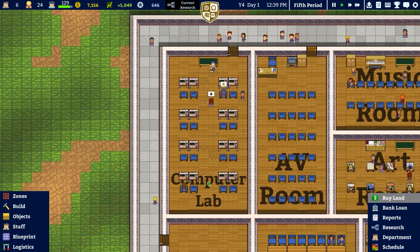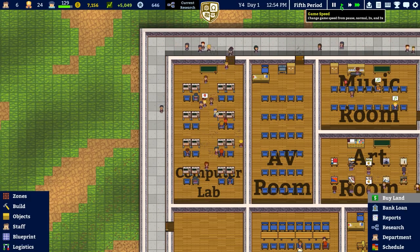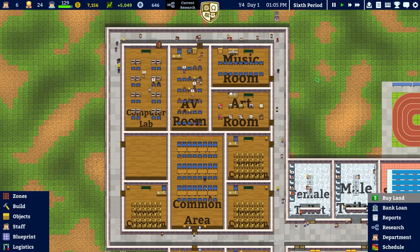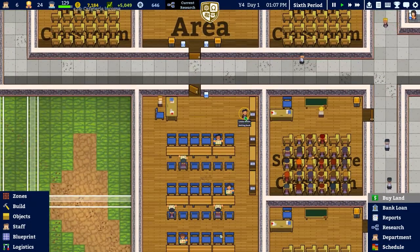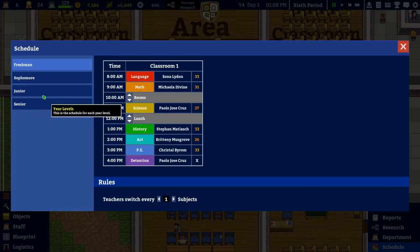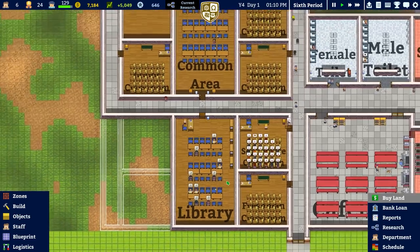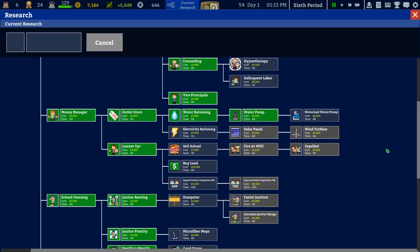These juniors should be in science and maths — maths being the one by Michaela. Going to the computer lab just trying to see where the teacher is. Sixth period will be history, and then maths and language. Library is Sonja — one two three four five six seven eight nine students. That works okay — crisis sort of averted.